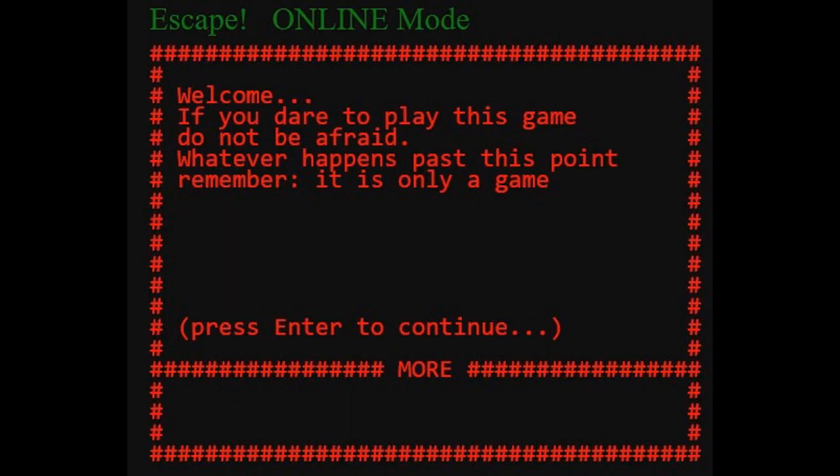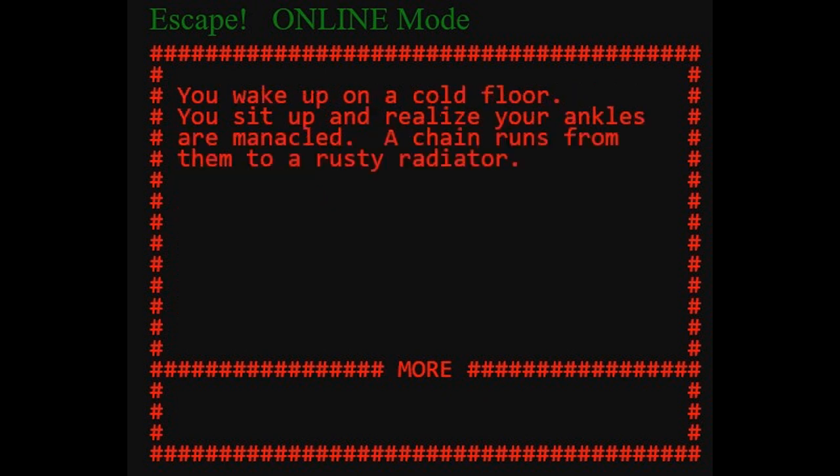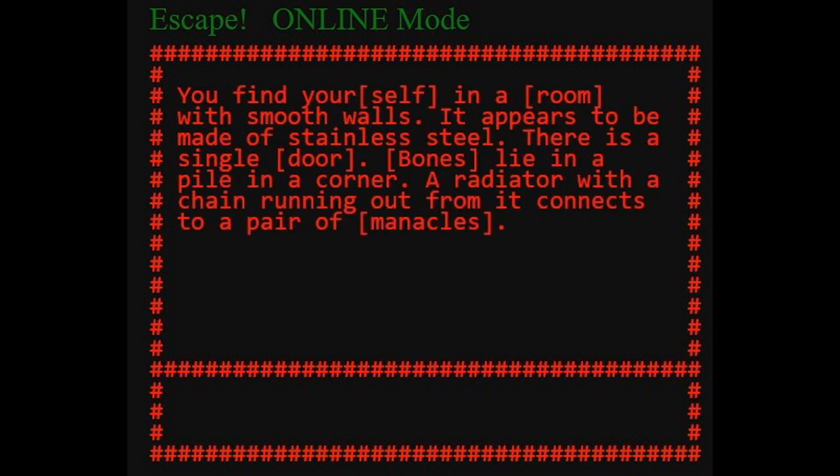We're playing Escape Room. Welcome — if you dare to play this game, do not be afraid. Whatever happens past this point, remember it's only a game. You can press enter when you see 'more' below. You wake up on a cold floor, your ankles are chained to a radiator. You find yourself in a room with smooth stainless steel walls. There is a single door, bones in a pile in the corner.